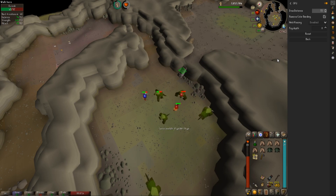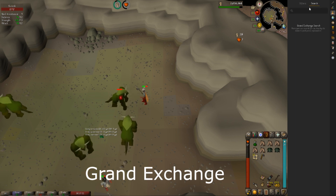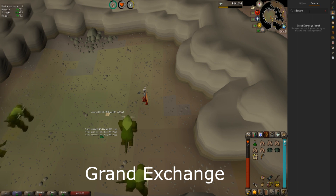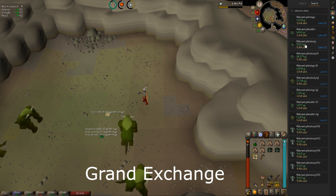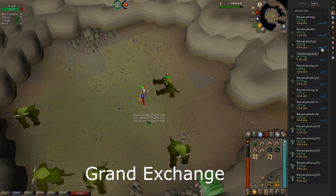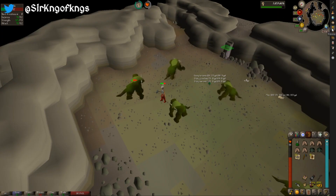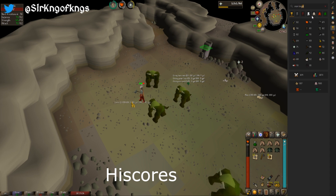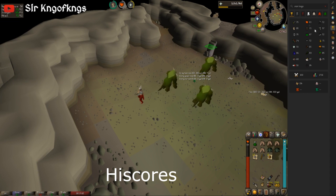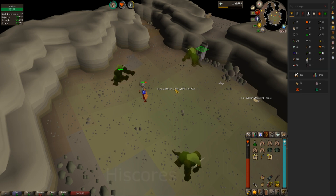These two can come in handy at any given point. We have the Grand Exchange option — you can search for any item; let's go with the adamant platebody since I have one. It's 9.5K on the GE right now, and it shows you the alch value and how many platebodies you're allowed to buy within a four-hour period. There's also the highscores tab — I can type in my Iron Man's name and get all his stats, which stays up to date with the website. You can check out ranks, combat levels, everything.